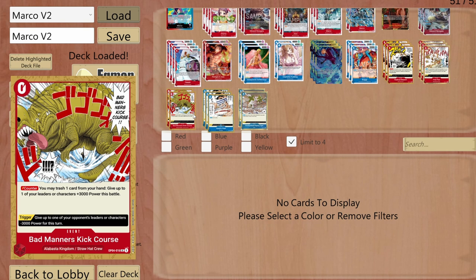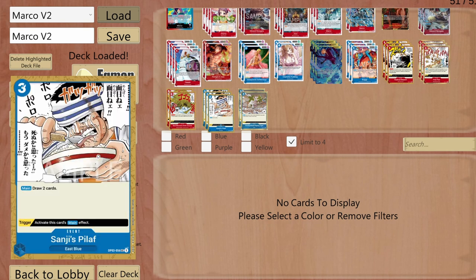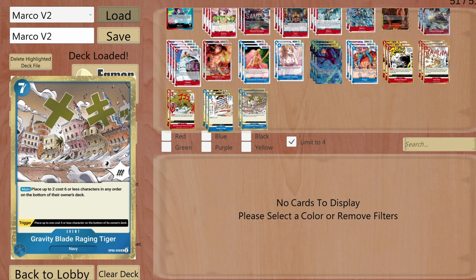There's also a zero-cost event — Bad Manners Kick Course — where I trash one card from hand and give one of my characters plus 3000 power for the battle. Sanji's Pilaf draws two extra cards. Gravity Blade lets me place two characters with cost 6 or less at the bottom of the opponent's deck. That's the full deck.